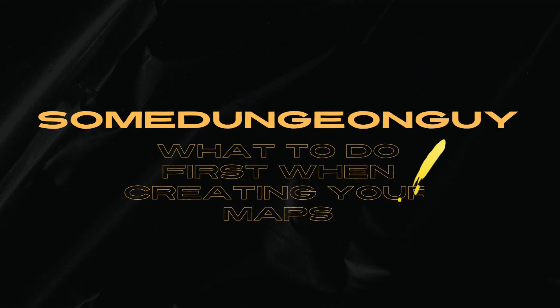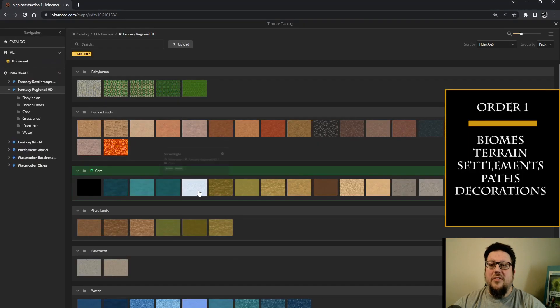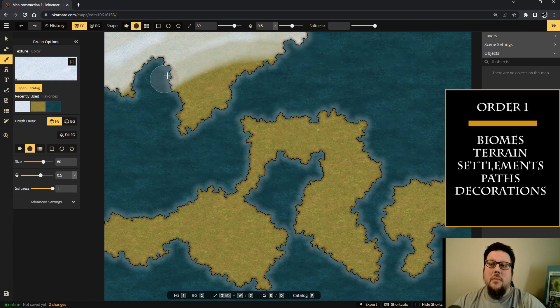...it doesn't matter. So let's get into it. We're going to be talking about three major orders of operation. People ask me all the time about how you go about constructing a map and which order you choose to do things. Here's a couple of different options.